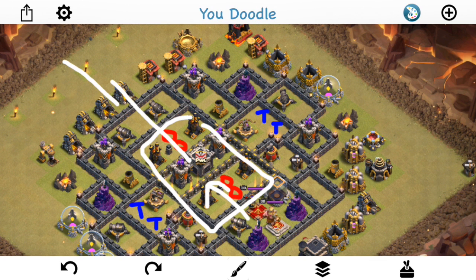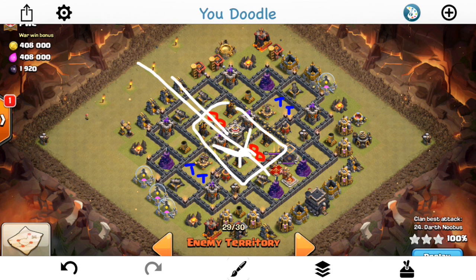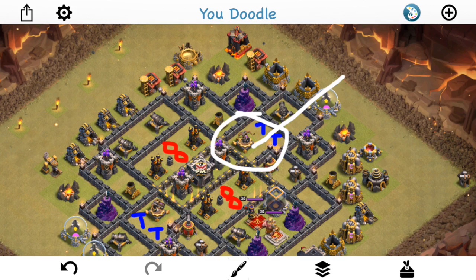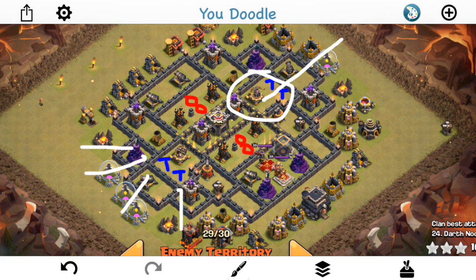Even though this base might look like you want to use a hybrid ground-air attack, it's not the best strategy here. The first attacker comes in with kind of a double jump Valks with two heals, his king and everything, then has balloons for each side. But the Teslas are going to get those balloons taken out and the kill squad is going to kind of peter out before it can do too much. Another attacker comes in from this side and drops some Earthquakes to open up the entire air defense section, which kind of works a little better. But still, the back-end balloons do not get the job done because the Teslas are just too deadly.